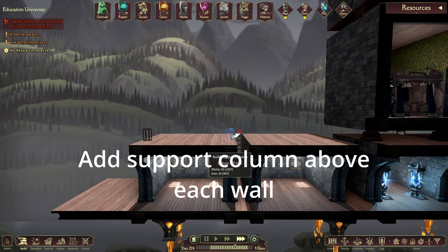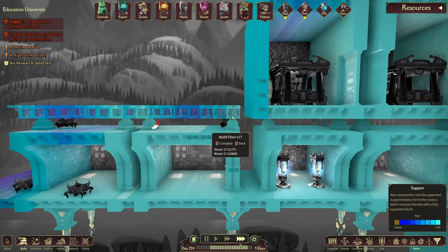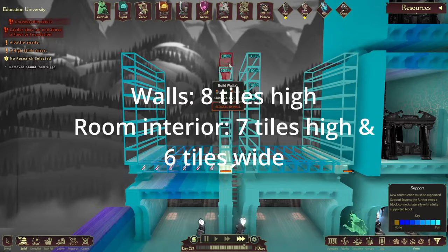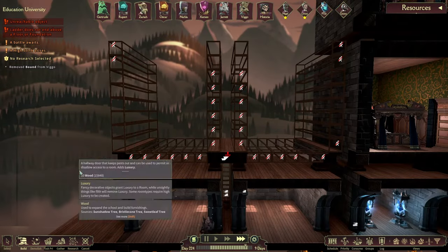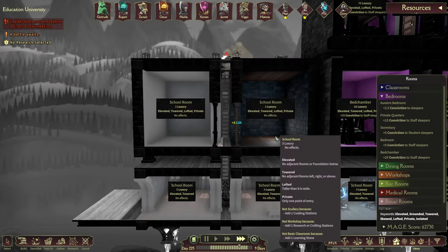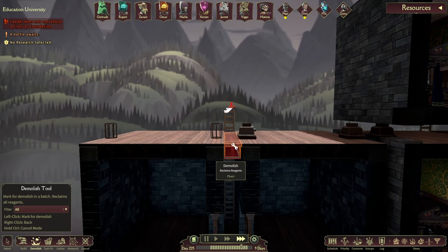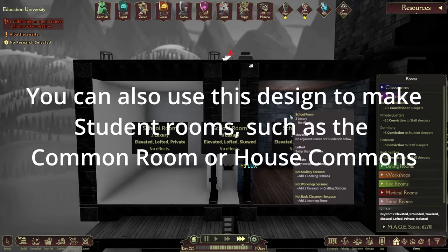Add a single support column above each of the four walls. When the supports are complete, add floor across the top of the support columns spanning the entire width of both rooms. Add walls that are eight tiles high on top of each support column and floors on top of those. The inside of the room should be six tiles wide and seven tiles tall. If you need these rooms to be skewed, they'll need to be seven tiles wide and eight tiles tall with a cutout on the side — I'll put a graphic on screen for that. These rooms are done. Now add another support column above each wall, then floor above spanning the entire width. Repeat the room design — six tiles wide and seven tiles tall, or seven wide and eight tall for skewed. You can continue going up with this design as many times as you like.